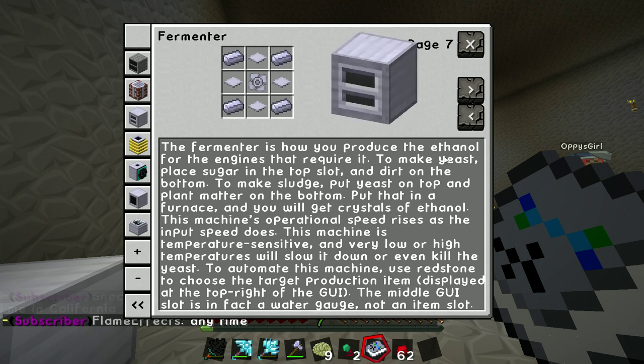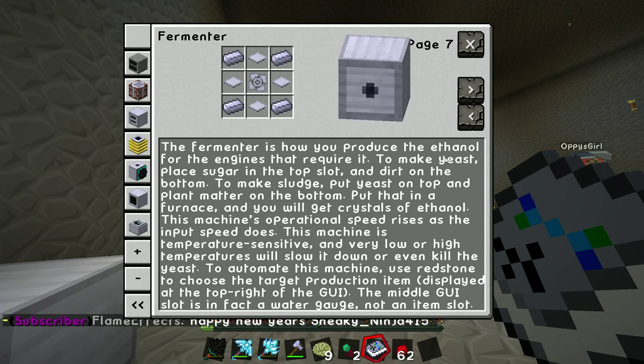Yeast is the first product I believe that we need to make. The fermenter is how you produce ethanol. To make yeast, place sugar in the top slot and dirt in the bottom. To make sludge, put yeast in the top and plant matter in the bottom.